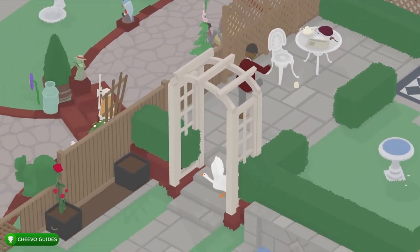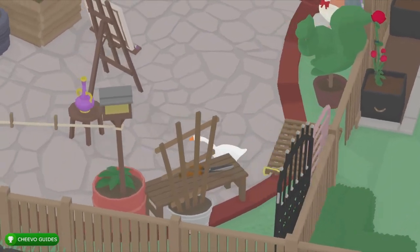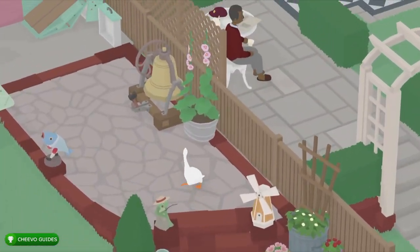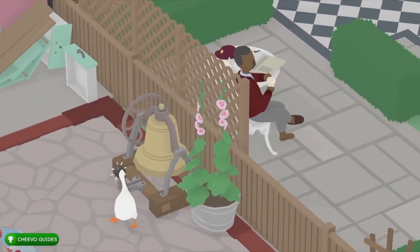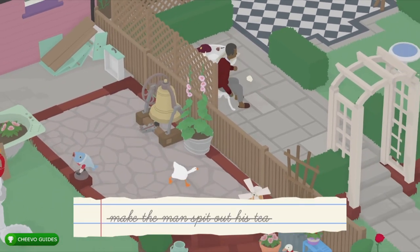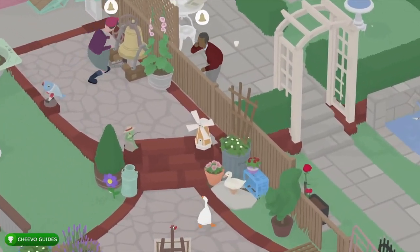Be careful because if he's distracted he'll end up taking all of the stuff out of the pond. We're going to head over to the other side where the neighbor lives, walk up, and then you're going to want to press the bell when he's drinking his tea. That's going to cross it off for making the man spit out his tea. Next we want to go to the fake goose and take the ribbon off.